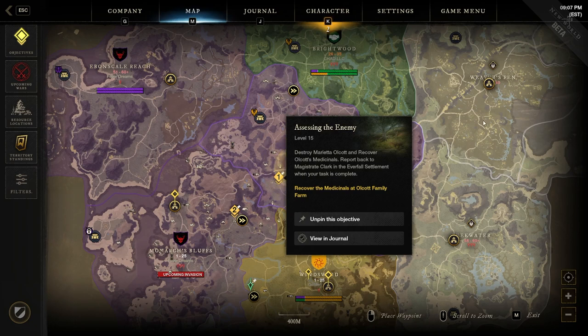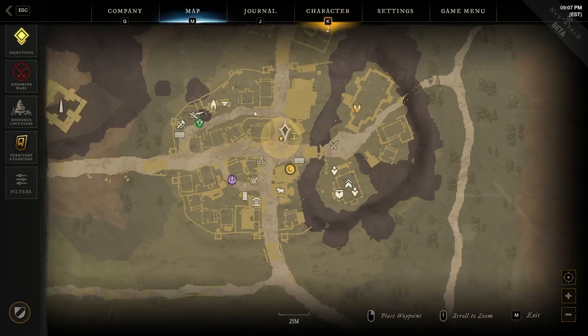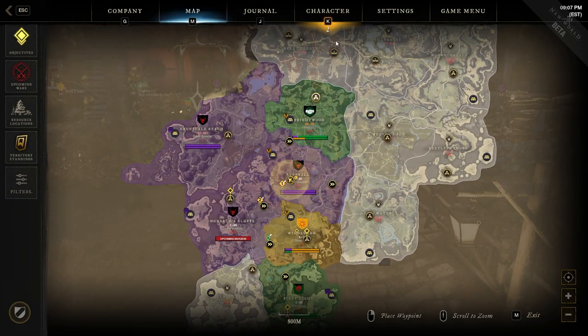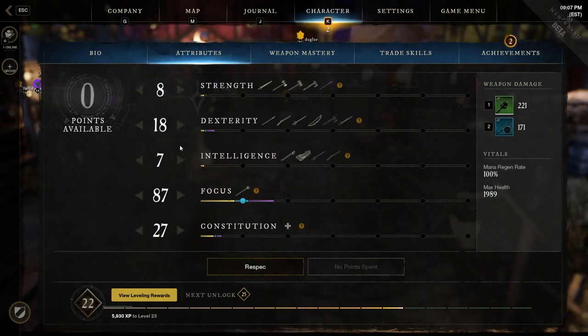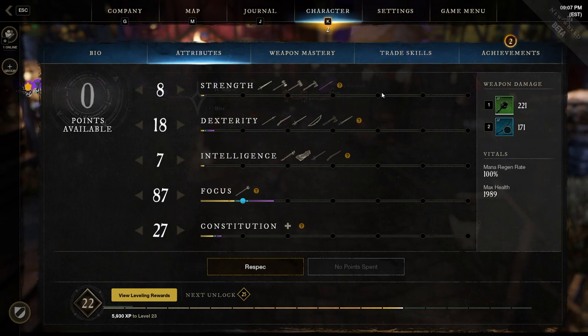To recap: we covered territories, where to find things, resource locations, zooming into the map to see town layouts, faction standing, and wars. One more important note — some weapons scale off two attributes, like the hatchet scaling with both Strength and Dexterity. There is always a primary and secondary: the primary attribute has a brighter, more prominent symbol. The spear, for example, primarily scales off Dexterity but still gets reduced points from Strength.